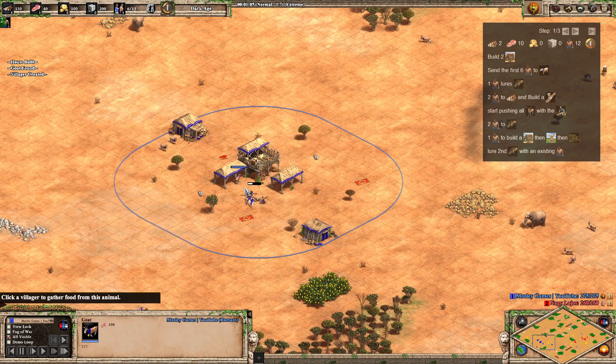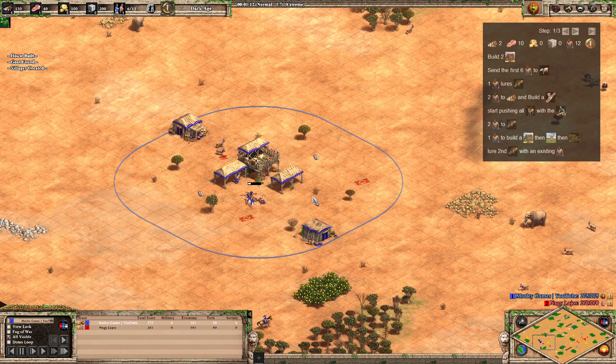So the usual start: make two houses, get six villagers on sheep, and then villager number seven — so population eight — is going to lure the first elephant.